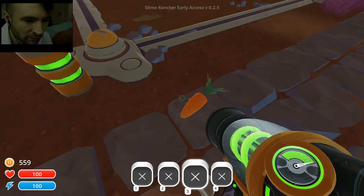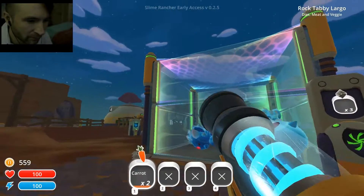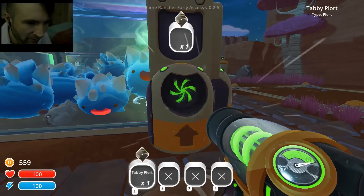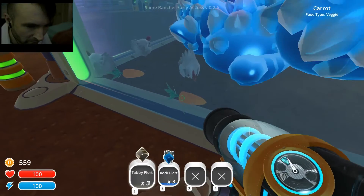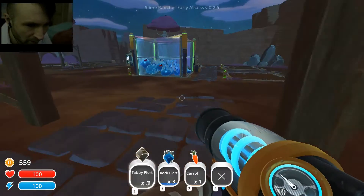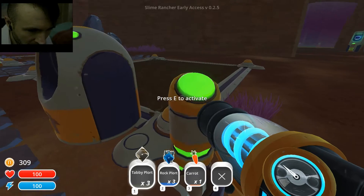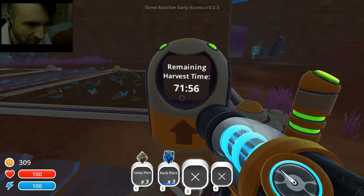Now that we kind of have a decision to make — do we want to make another pin, or save up and try to get into the overgrowth? Let me take away these carrots. I want to do a garden here and plant a carrot. What does that say? Remaining harvest time: 71 minutes 56 seconds.